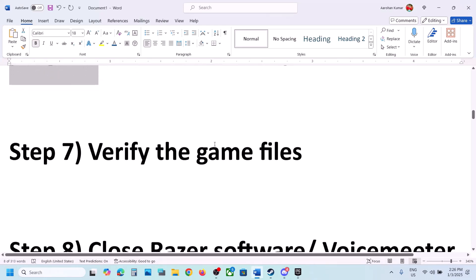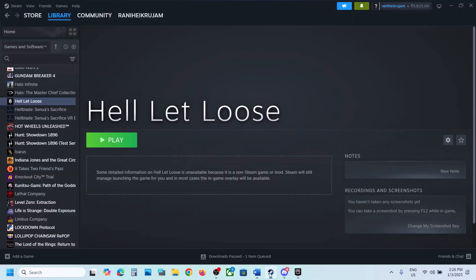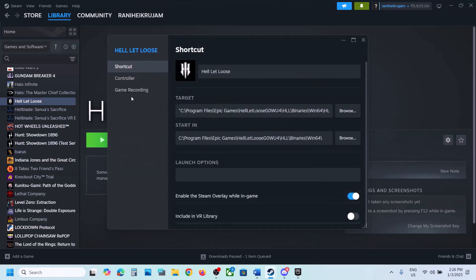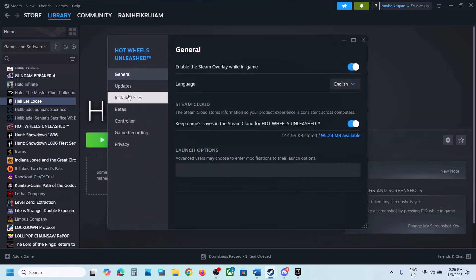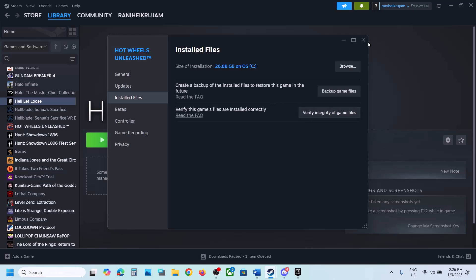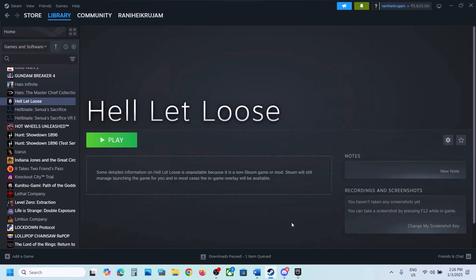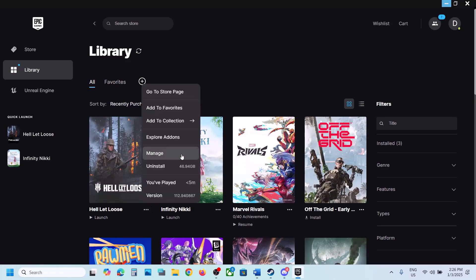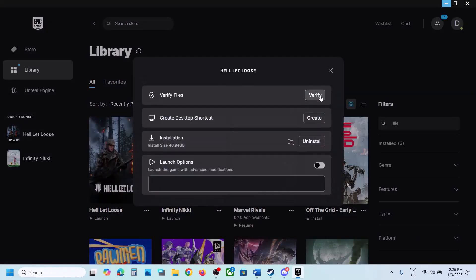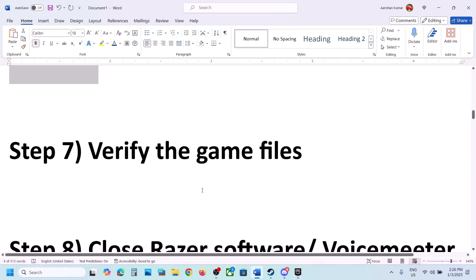Next step is to verify the game files. If you have the game on Steam, right-click the game, select Properties, go to the Installed Files tab, and click Verify Integrity of Game Files. Let the verification complete to 100%, then launch the game. If you have the game on Epic Games Launcher, click the three-dot menu, click Manage, then click Verify. After verification, launch the game.